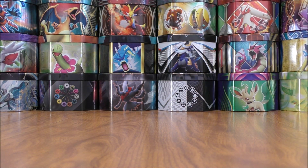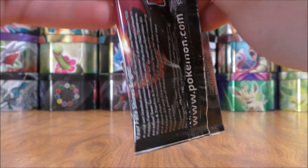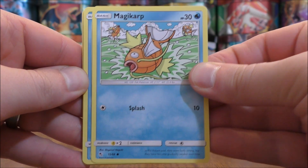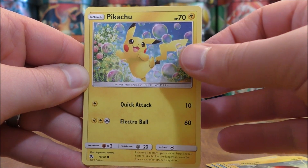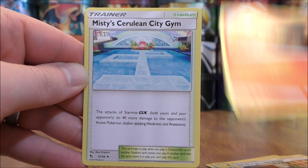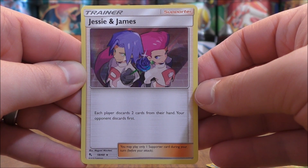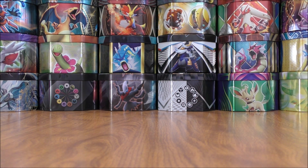On to the shiny Charizard packs now. Not expecting too much — happy with that shiny Zorua pull. Magikarp starts the pack, Staryu, Slowpoke, Voltorb, Pikachu, Lightning type energy, Lieutenant Surge's Strategy, Magmar, Misty's Cerulean City Gym. Reverse holo of a Metapod — uncommon. And the final card would be a Jesse and James, and this is a rare holo. You can pull this as a full art as well — a disruptive type of card.